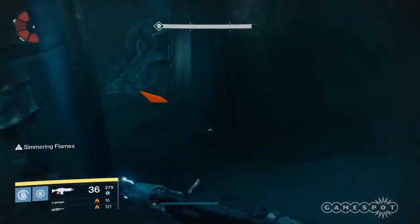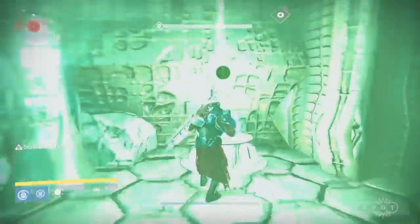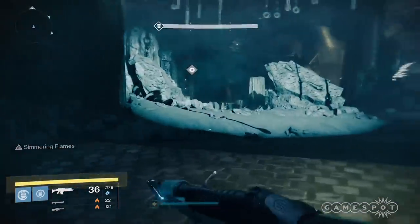Be careful here because if you all wipe you won't have access to this secret area. Have your relic holders put them into the door, wait for the door to unlock, and just keep running. You won't need to do the third set of relics.